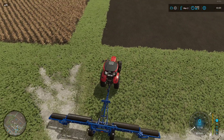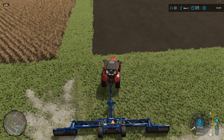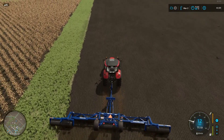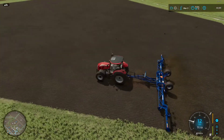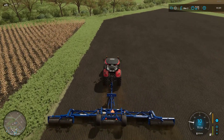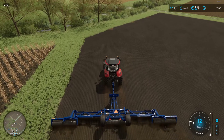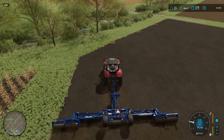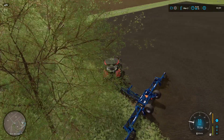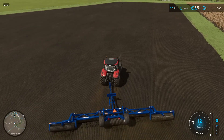Look at that — lovely. This makes a slight difference in the soil, ever so slight, so it's really hard to keep an eye on. Sometimes you just have to use the map to find out where you've been, and that's perfectly fine. This will be a lot easier anyway because it's a huge width — I think it's a 12 meter width.